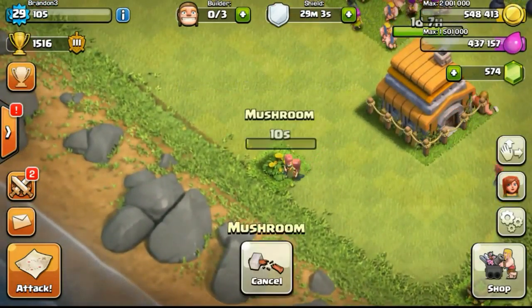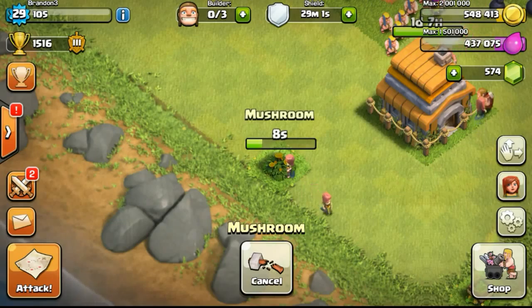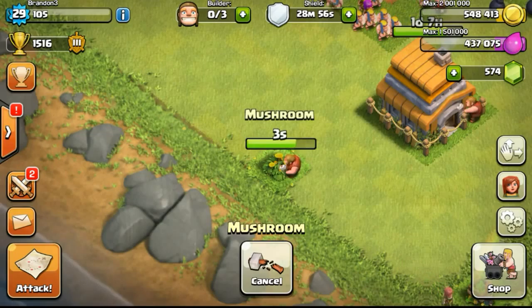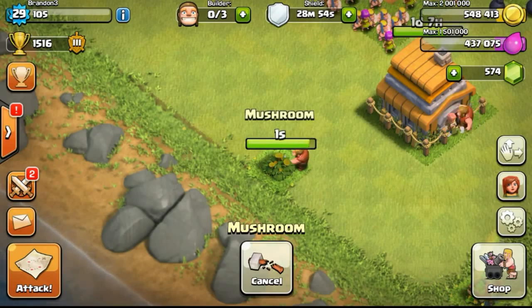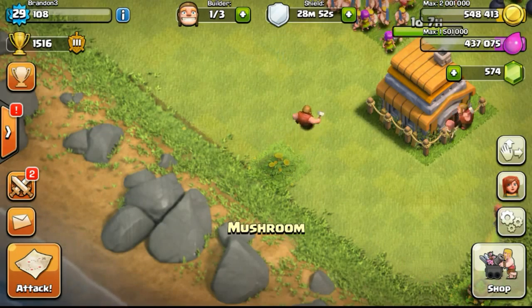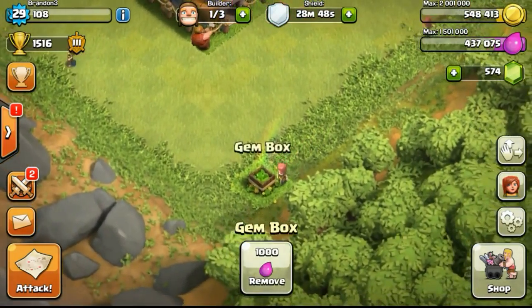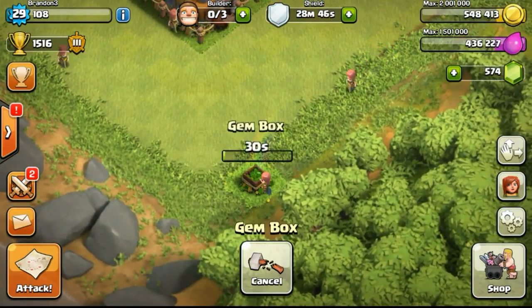There's a gem box on the bottom right, so I'll be removing that later. For those of you who do not know, an obstacle actually sprouts once every 8 hours. If your base is very packed - especially if you are a town hall 10 and you spread your walls such that it covers your whole base - you won't be able to have an obstacle sprouting very often. That's why it's better to keep your walls compact if you want to get more gems from removing obstacles.